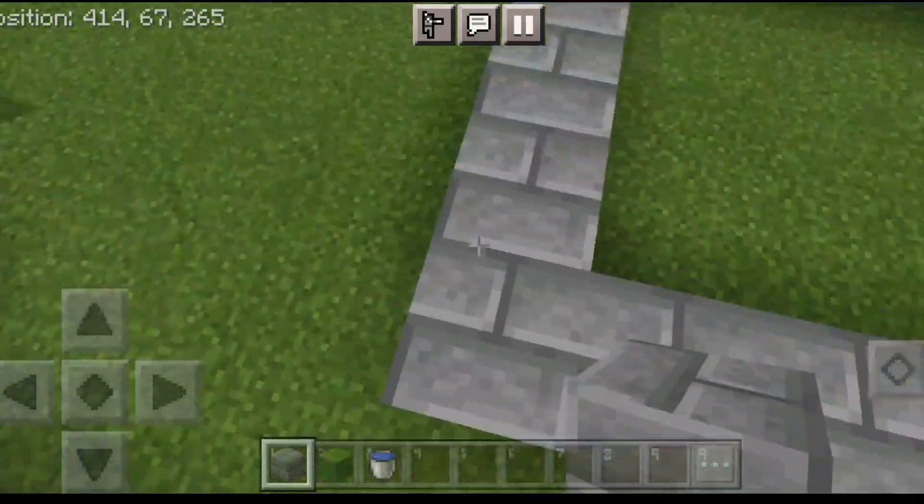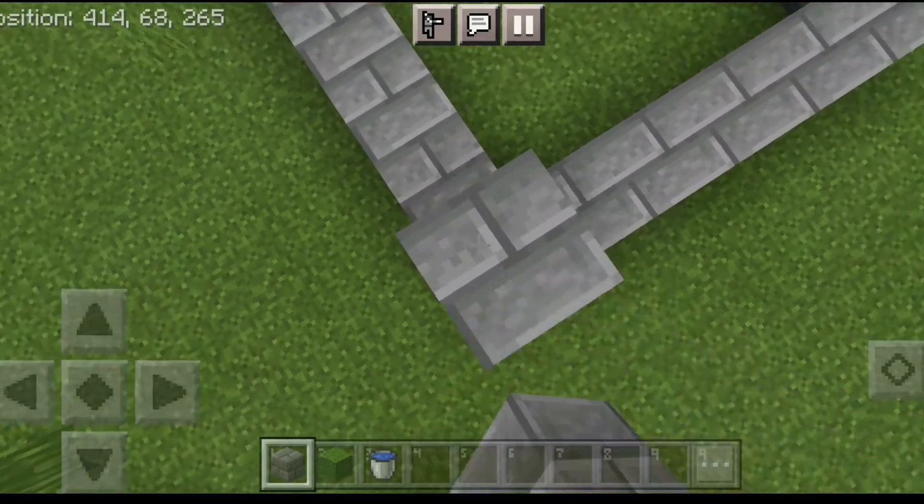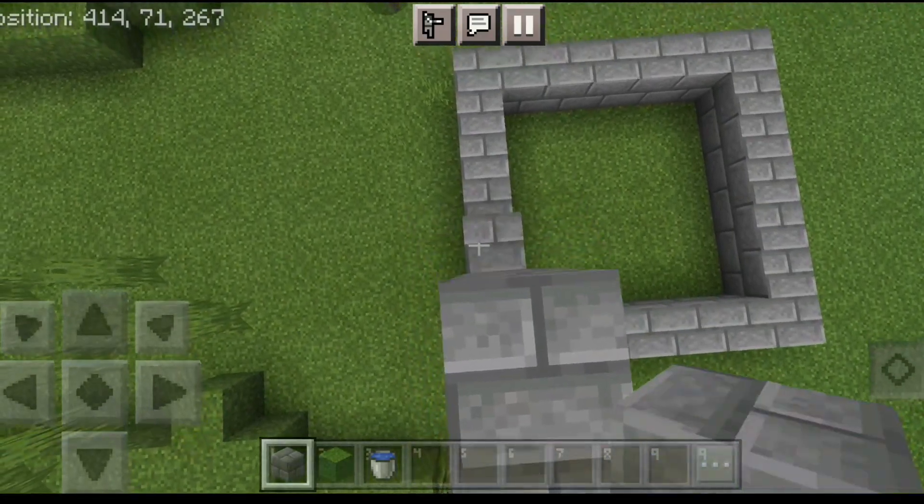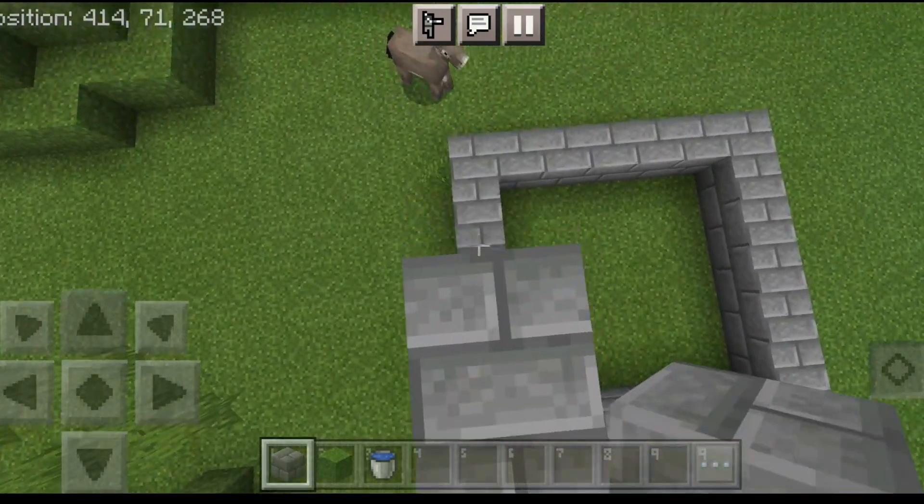After that you have to build four blocks up — so place one, two, three, four — and continue doing this on the rest of the sides.